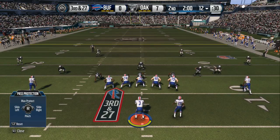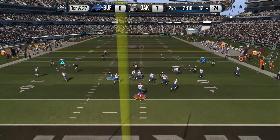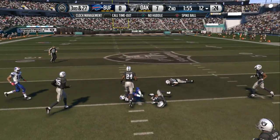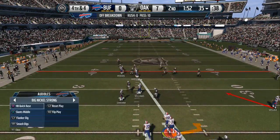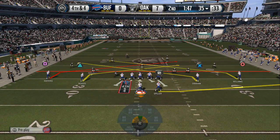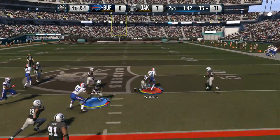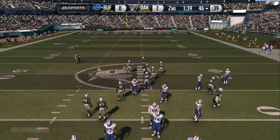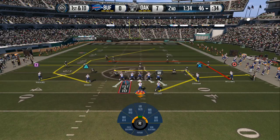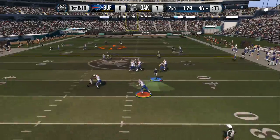Plenty of defensive backs out on the field. Manuel's going to take the snap from the shotgun — has Watkins, and he's going to be tackled, bringing us to fourth down. Defensive coordinators love this situation — third and long, they can do just about anything, and they stopped the offense. The Raiders might have been caught off guard on that fourth down play. You always have to be ready on the defensive side.